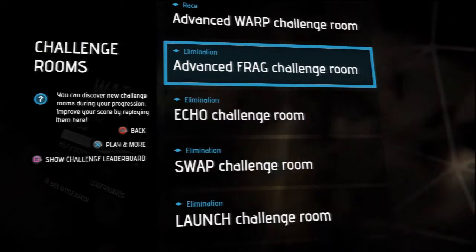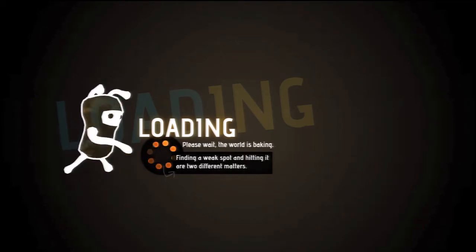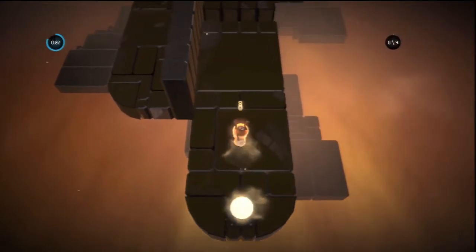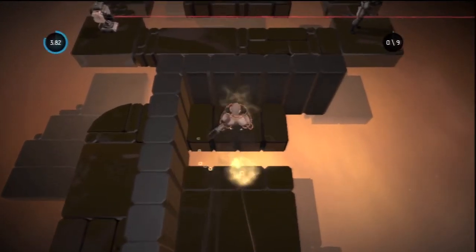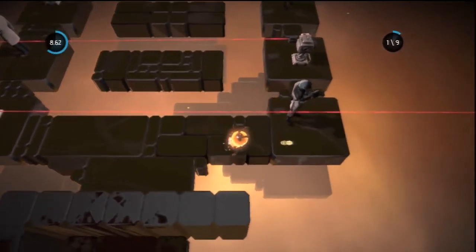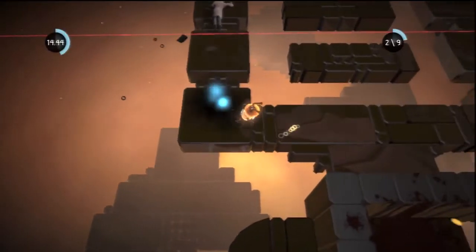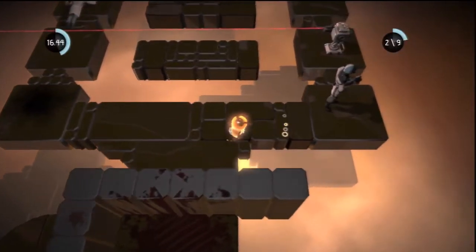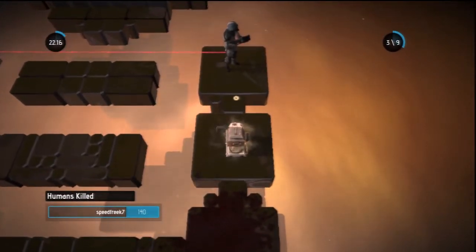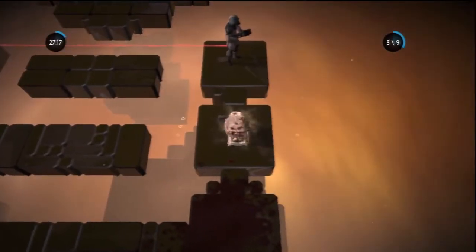Now the Advanced Frag room — this isn't actually that hard. You can just warp across to the side, but it's a little quicker doing it another way. I take my time here because you can make little mistakes and then you're done. You can't make little mistakes. Just basically destroy these turrets.